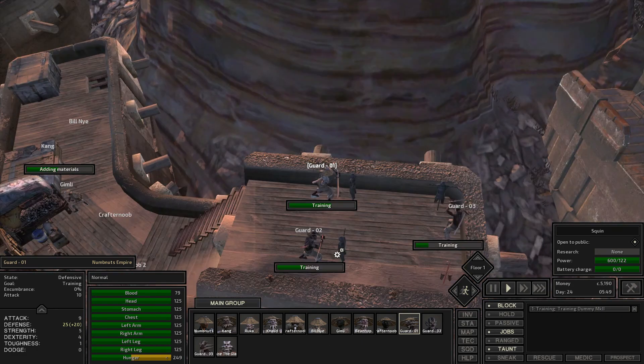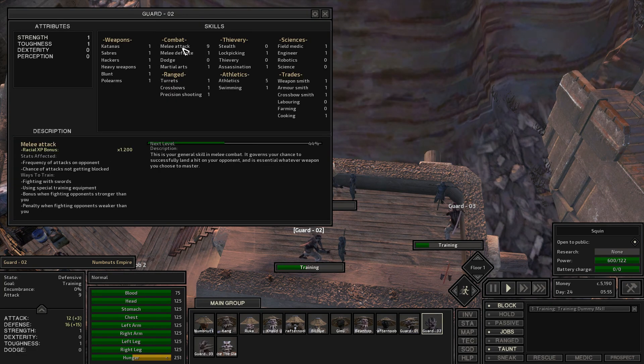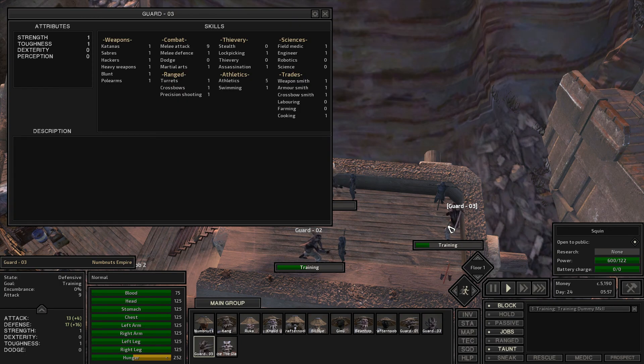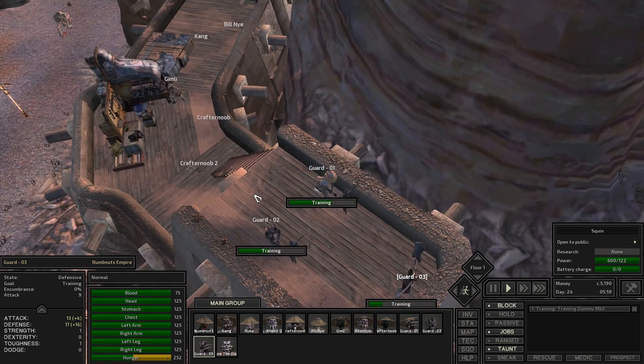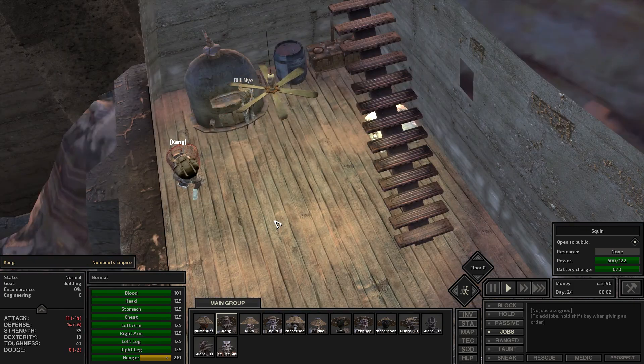Let's go ahead and check on the guards. They're almost at 10 melee attack. Once they're at 10 melee attack, I'm gonna have them guard Ruka and Khalid, so that way what happened earlier won't happen again.